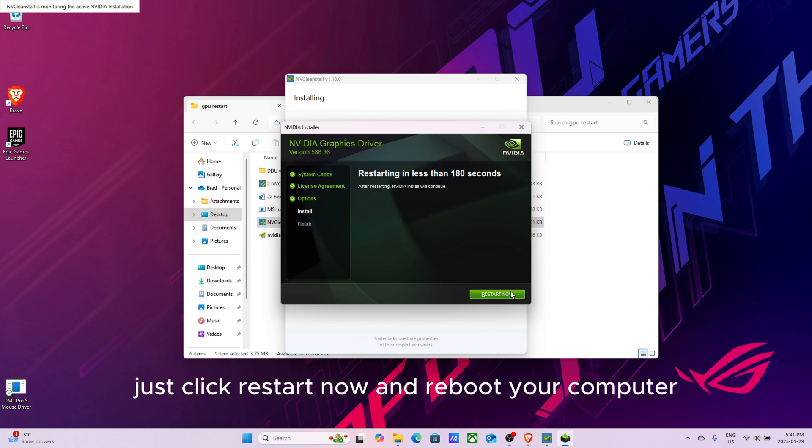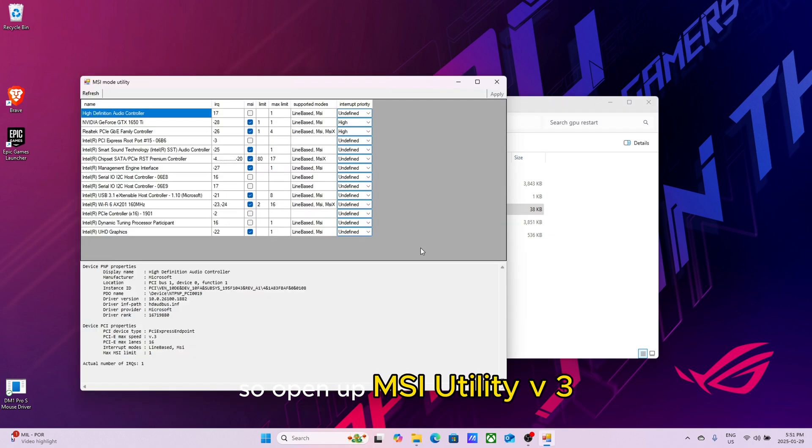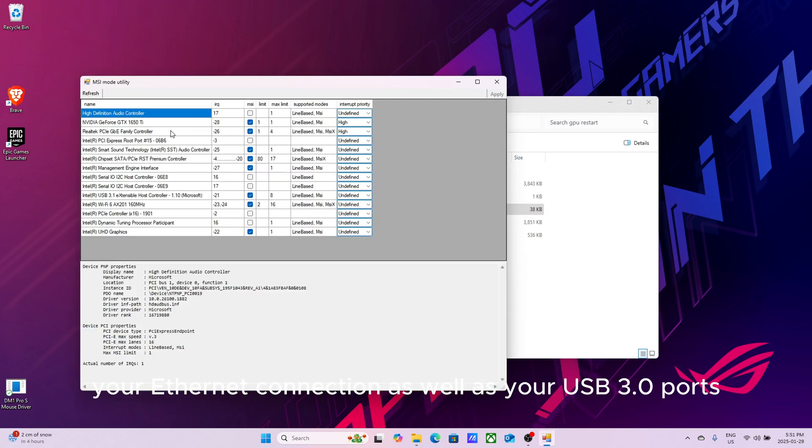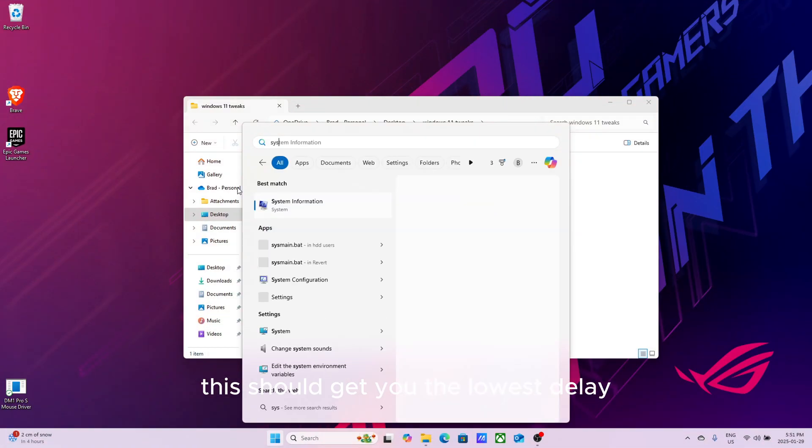Just click restart now and reboot your computer, and then follow along with this next step. Open up MSI Utility v3, set your GPU, your Ethernet connection, as well as your USB 3.0 ports. If you have a solid CPU, set it to around high for interrupt priority — this should get you the lowest delay.